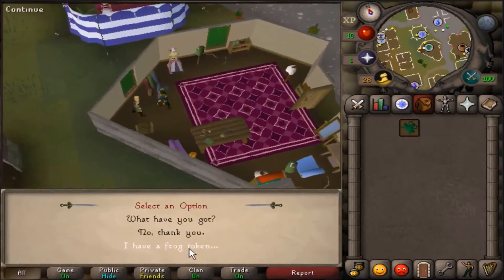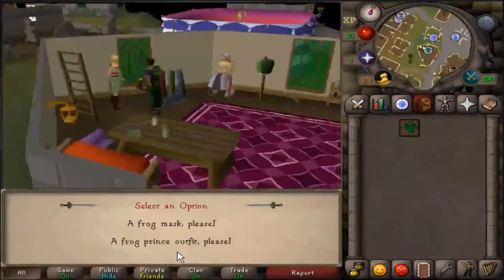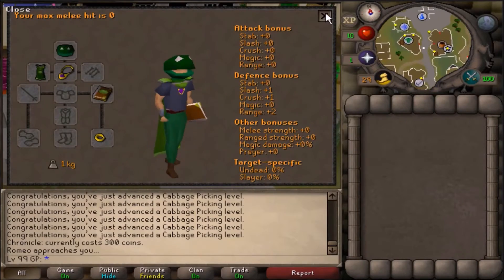So after getting the cabbage picking cape, I headed to Thessalia's store in Varrock and traded in the frog token from the first episode for the frog mask. I thought it would look pretty cool with our cabbage picking cape, and it did. So now we are looking pretty sweet.